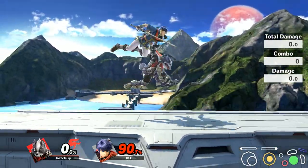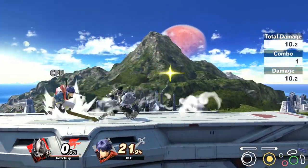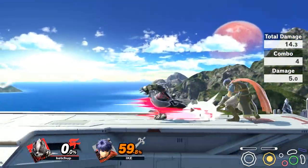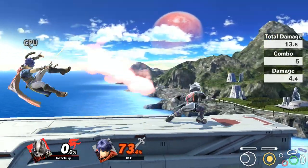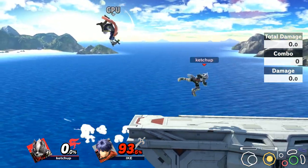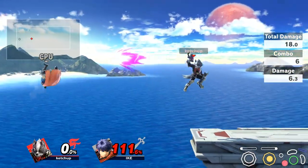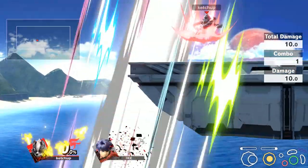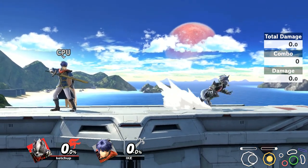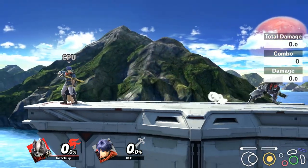At any other percent, up throw is better simply because it's the only throw follow-up you have. The other throws: at high percentage you can do down throw and they'll land on the ground, giving you a tech chase. At very high percentage you can do forward throw which can also set up a tech chase - and if they miss the tech you down smash and they can die off of it. The other throw you're going to use a lot is back throw, because this is actually a kill throw. You can kill people at 120-130 with back throw, so a pivot grab into back throw, or rolling behind them at the ledge into back throw, is just an option people won't see coming.